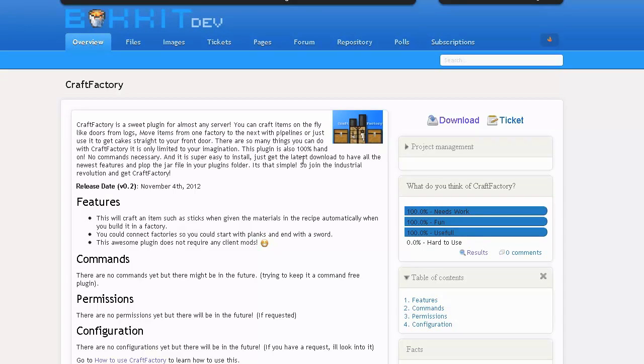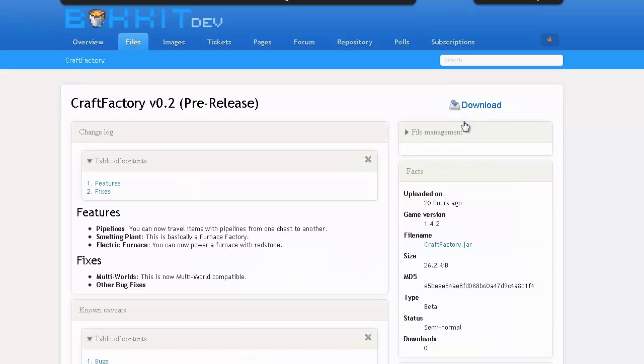Let's show you how to get this downloaded and usable on your Bukkit server. First, go to the link in the description, then click the download link, which will take you to the latest release — currently version 0.2 pre-release. Just place the jar file in your plugins folder and you'll be all set.